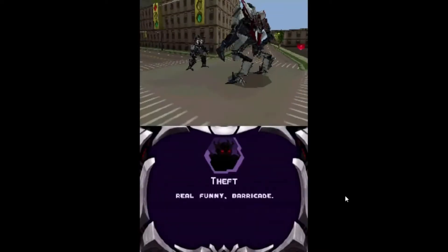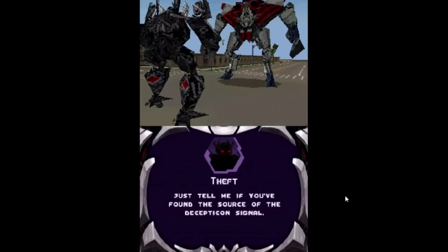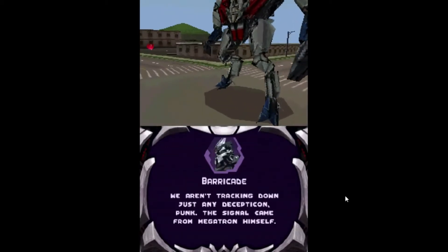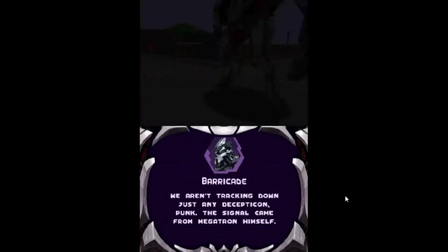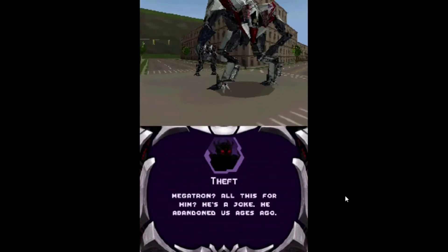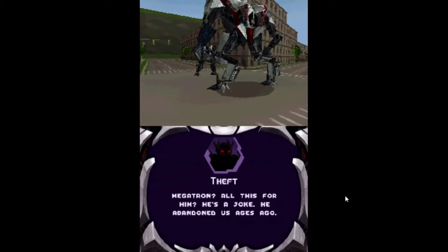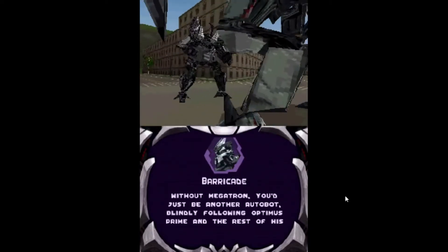When you obliterate the cops, Barricade tells you about the reason the Decepticons came to Earth. Barricade reveals the Decepticon signal came from not a Decepticon, but the Decepticon — Megatron himself. But Theft is baffled and questions why the hell they would be looking for Megatron, calling him a joke who abandoned his own faction. To which Barricade bitch slaps Theft and tells him to fuck right off.